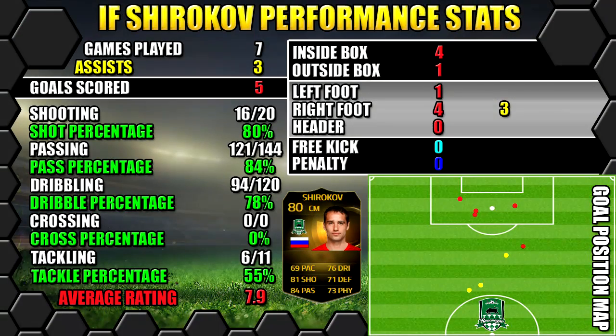Let's have a look at in-form Chirikov's performance stats. In seven games he did manage five goals and three assists. All of his stats are on the left, goals on the right, and the position map shows you where goals were scored and assists were created.